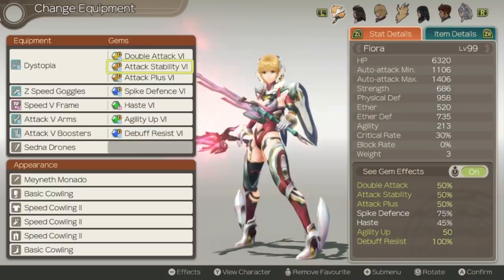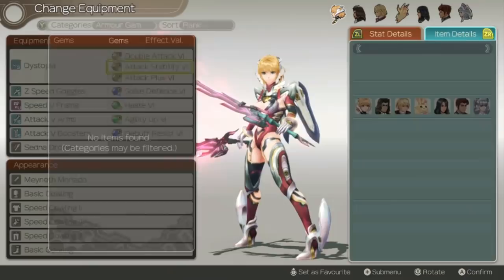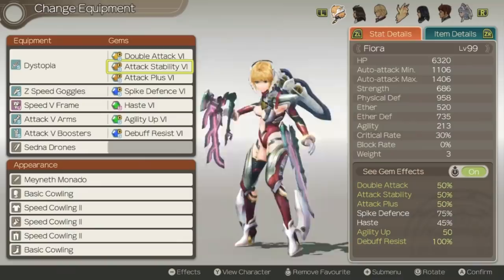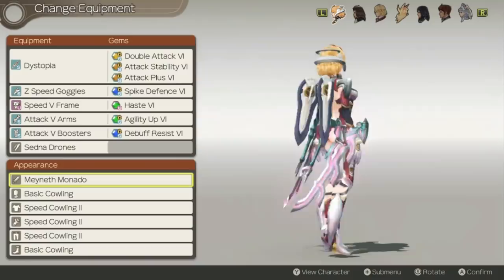But you might want to run some different things on her — like Topple Plus if you want to use Final Cross a lot in chain attacks, or Back Attack Plus if you want to do some extra damage from behind. There's a lot of things you can run on her to make her more powerful. She's an extremely versatile character so feel free to try different setups. And lastly, a Monado is a really cool fashion gear setup, so you might want to use that once you get past that point in the story.